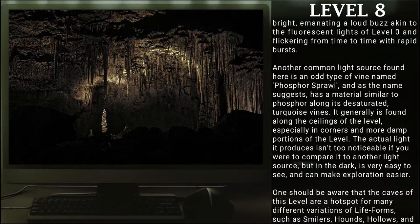Another common light source found here is the odd type of vine named phosphor spraw. As the name suggests, it has a material similar to phosphor along its desaturated, turquoise vines. It generally is found along the ceiling of the level, especially in the corners and more damp portions. The actual light it produces isn't too noticeable compared to other light sources, but in the dark it is very easy to see and can make wandering much easier.